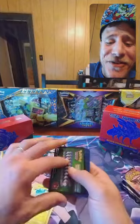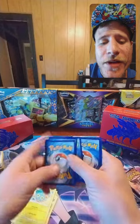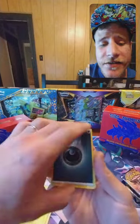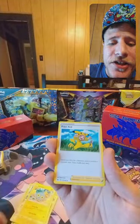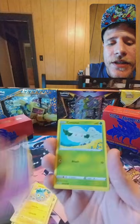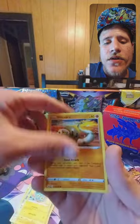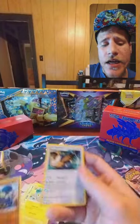Oh my gosh — green code for days! One, two, three, four. Maybe it'll bust me down on this one, and then when I open up that Brilliant Stars box the Umbreon will be in there. Quillfish, Pokémon Kid, Maushold, Galarian Ponyta, Cottonee, Scorbunny, Silicobra — reverse Grapploct, and a Noctowl.